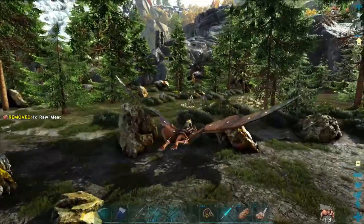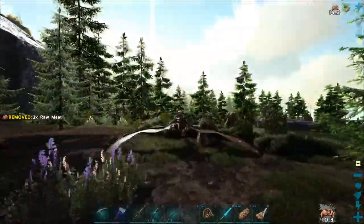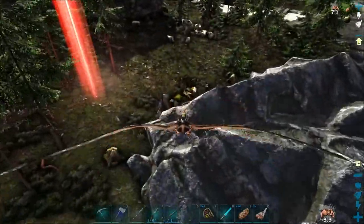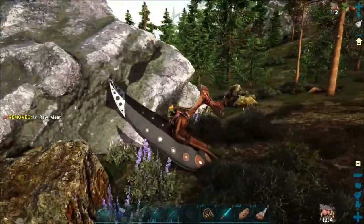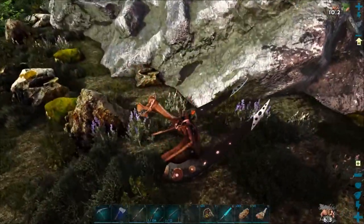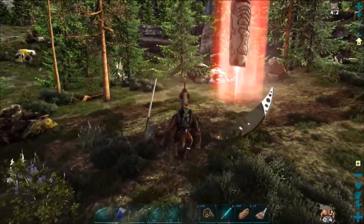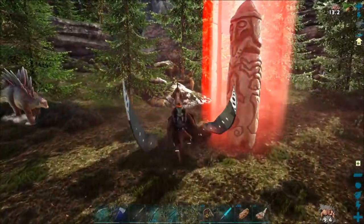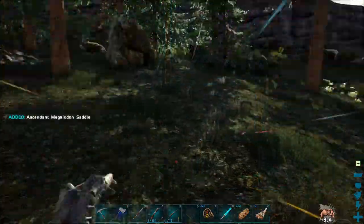This looks pretty nice and flat from a distance until you get close, and then you realize it still kind of is — it does slope uphill a bit, but it's not terrible. Hello Bronto. We got ourselves some nice blue lupin around here. This guy is not terribly fast on the ground, but he's a pterosaur — he doesn't have to be fast on the ground. And a megalodon saddle — that's like number four of those I've got now.